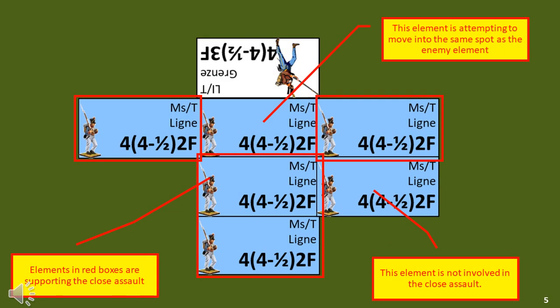Let's look at close support for the attackers. Up to two elements in base-to-base contact and directly behind the close assault element, and any number of elements which are in base-to-base contact with both the close assault element and the target element can support the close combat. This is called close support. Elements in contact at the corner are considered in base-to-base contact.